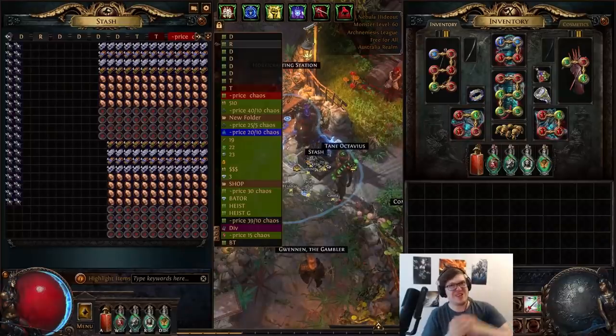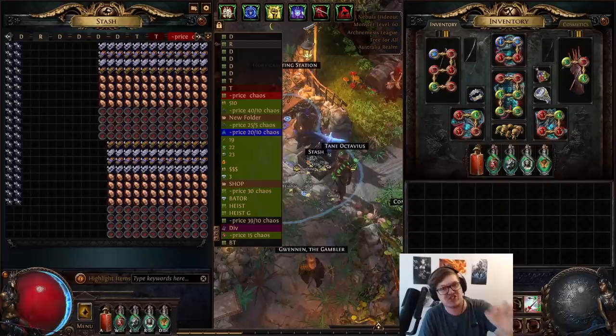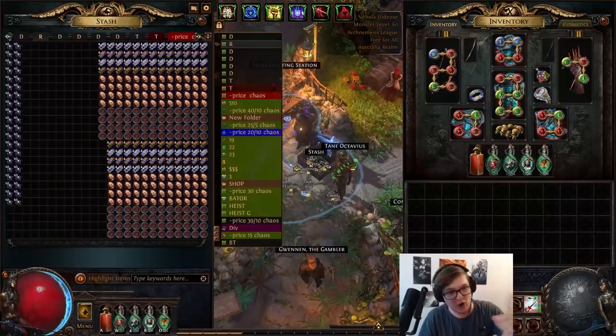What's up guys, Dream here. In today's video we're taking an in-depth look at Ritual. We have 100 maps ready to go with Ritual, both Sextants and 400 Ritual vessels that we're going to fill to see if it is profitable. We've done a ton of tests and we're also going to be testing just how profitable the Ark Nemesis League mechanic is over 100 maps if you started with no parts at all.